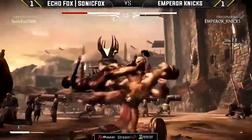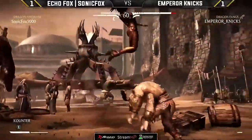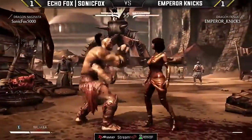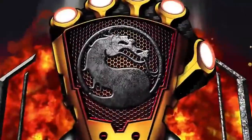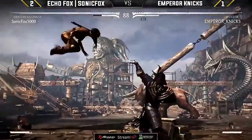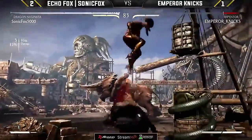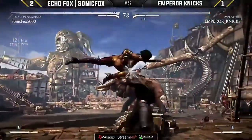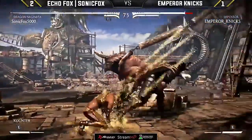Here comes SonicFox with some damage of his own. Sonic Fox has the meter — at any moment, any kind of ability that Dragon Naginata has to close the gap, those Hellsparks are there. The teleport could catch straight air-to-air at full screen right now — SonicFox all over it. He does have all the matchup knowledge in the world against Impostor, playing Dragon so many times week in and week out, and looking very good against him. You look at how fast-paced not only this match is, but any match in general with Dragon Naginata — you have to be really on your toes to punish that character, especially as Impostor who relies on teleport pressure.